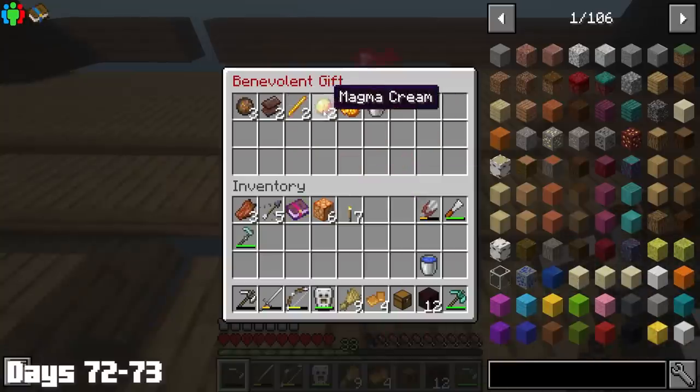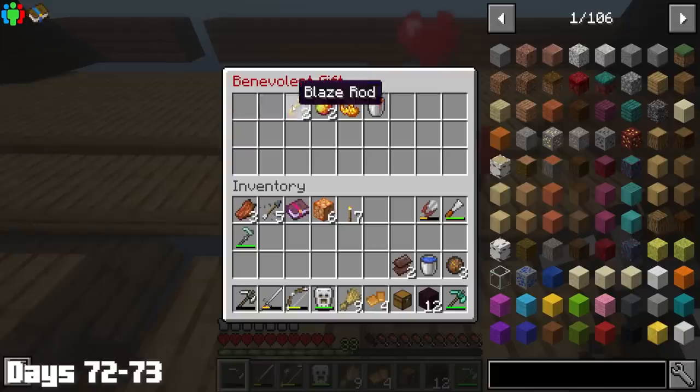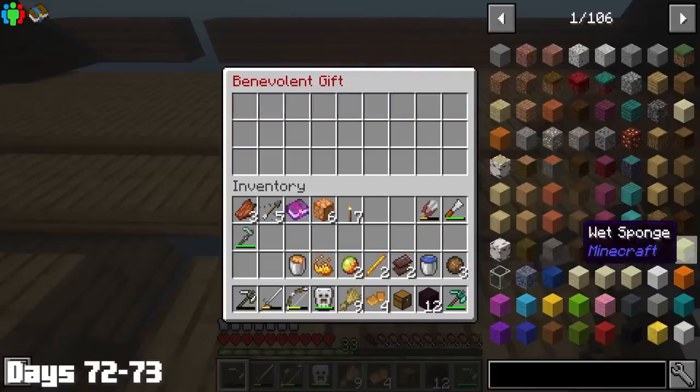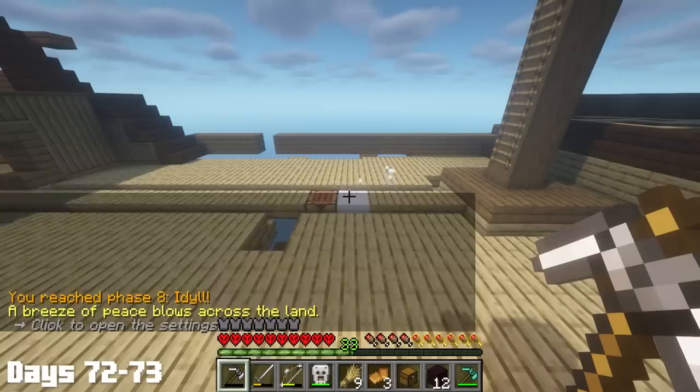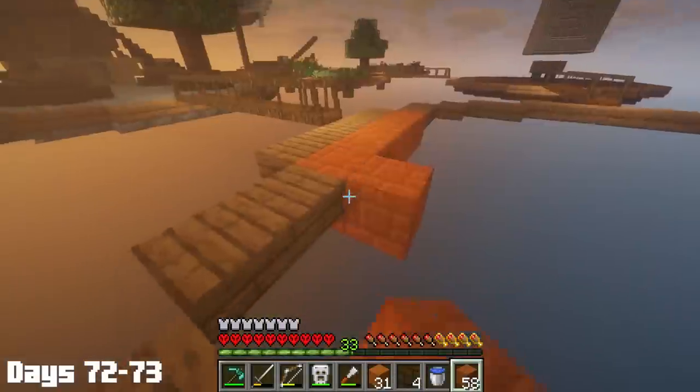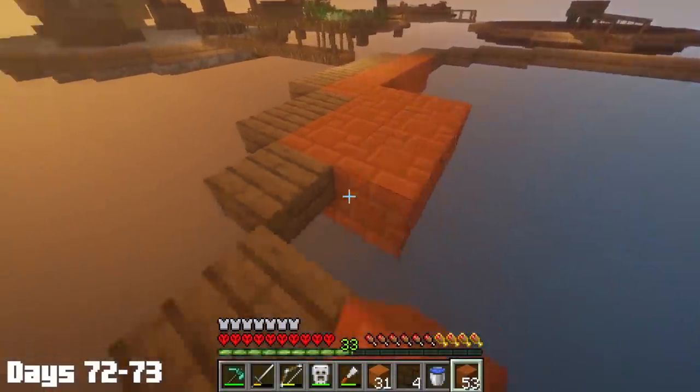By day 73, I got myself a benevolent chest with some stacked loot like nether scraps, and more importantly, a lava bucket. This meant I could finally make a cobble farm, and we reached the next phase — which meant we only had two more phases after this. Next up was expanding to another island where the cobble generator was going to be located.